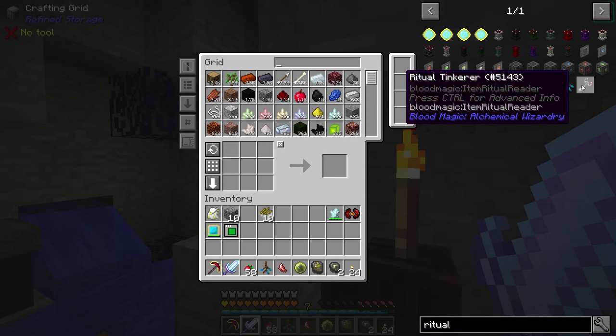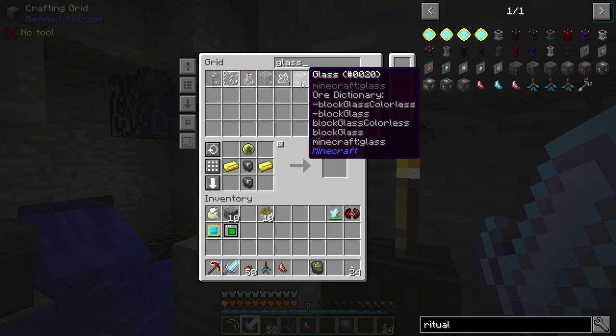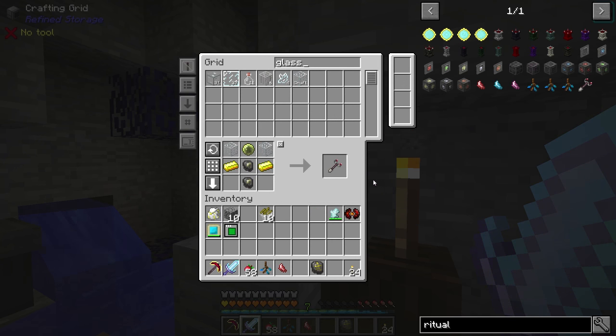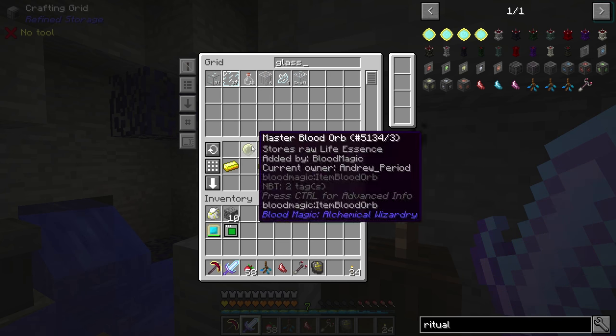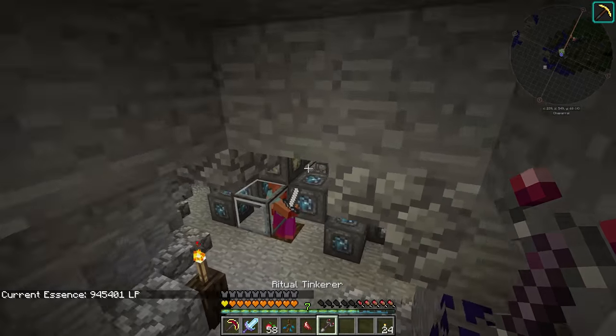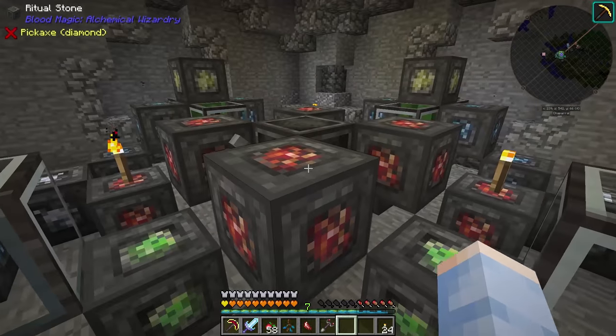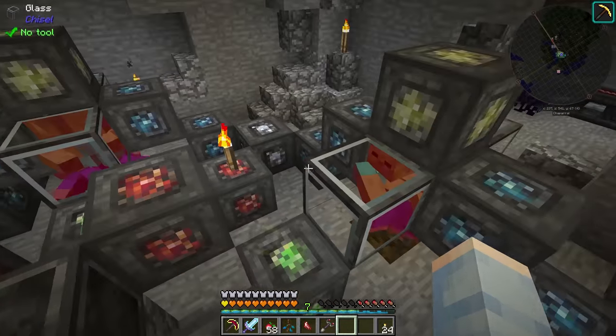The Ritual Tinkerer requires at least a Master Blood Orb and Glass, so you need at least a Tier 4 Altar. Before we use the Ritual Tinkerer on our Cobbleworks, let's try it out on some rituals we already have going, like our Well of Suffering.